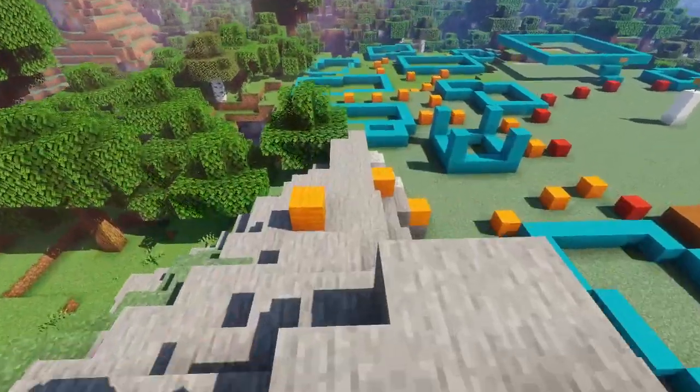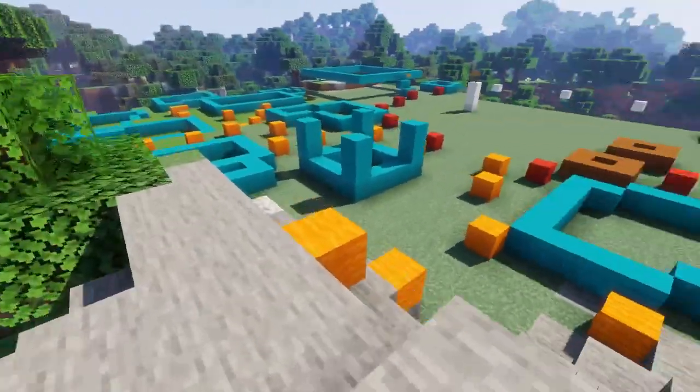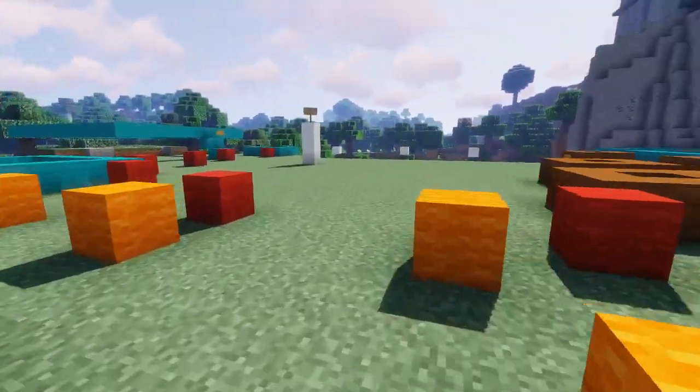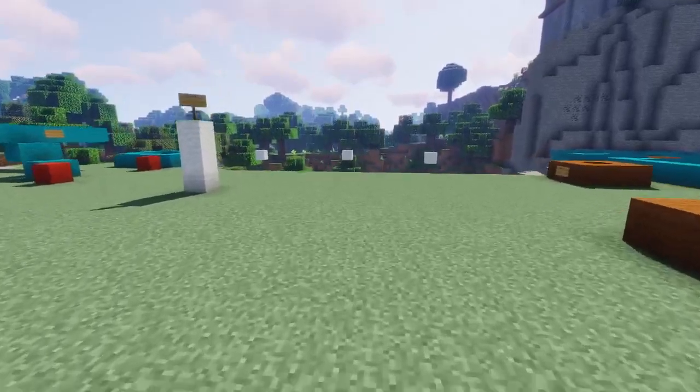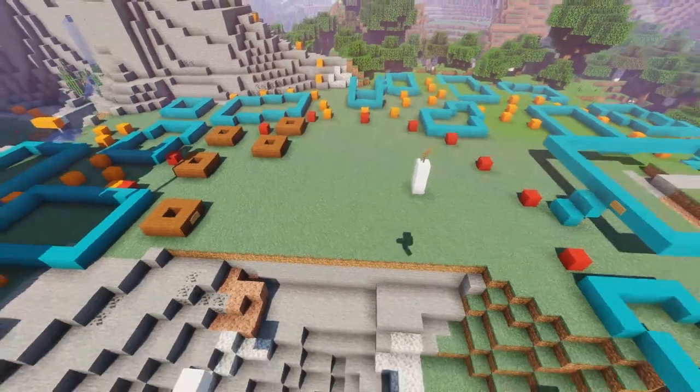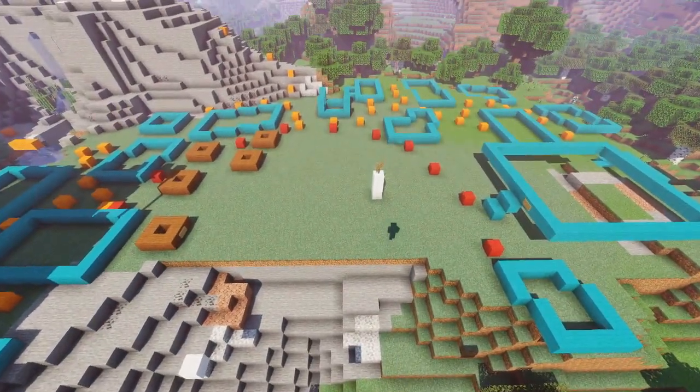I like to start by laying down the road from the castle. You can view this as the main street, and everything was kind of built around it in a way. It's really short, but it leads directly into the town center, which for this section of the town — being the business section — everything will revolve around it.